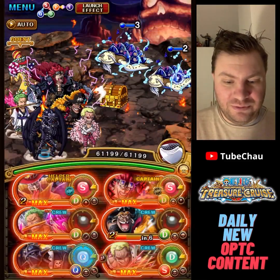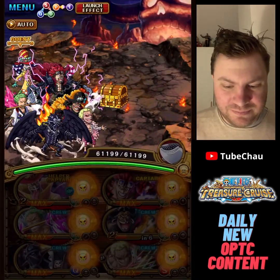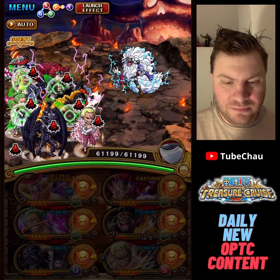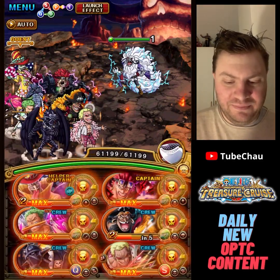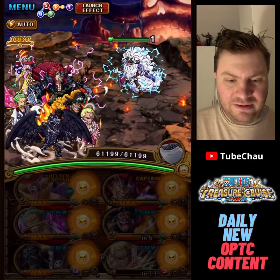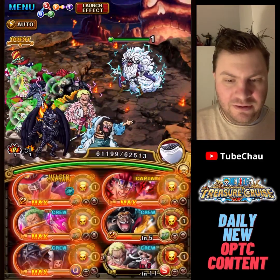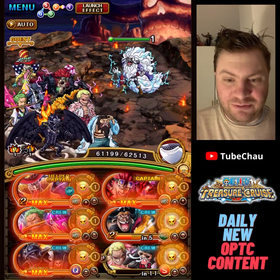So with this team, we're going to use the supertype right away for wave clear. That removes all of that automatically. On this stage we use the Duffy and Treble special. The one thing I worry about here is if we do too much damage — we'll have to try and see.